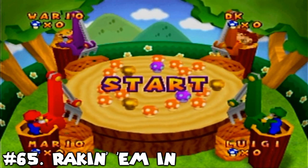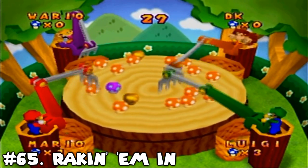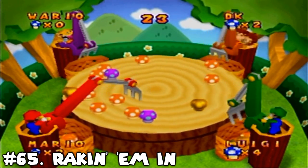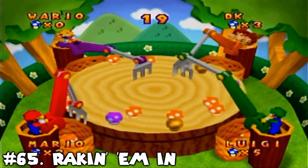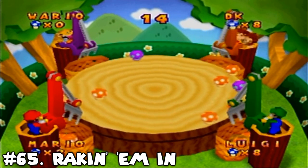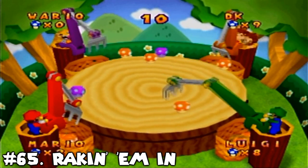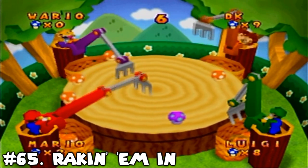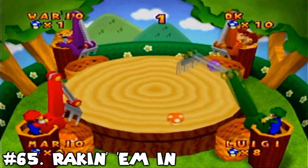Number 65: Rakin' Em In. I do not know what happened with this one. You don't have very much control over your rake, and bringing in the mushrooms is not only a pain to time, but also detrimental to your score because if you bring one closer to you but not inside your basket, one of the other players will likely swipe it. When I have luck-based minigames ranked above this one, that's really saying something. Even if I have gotten better at doing some of the next few games on this list over the years, this is one that I still can't get any sort of enjoyment out of.